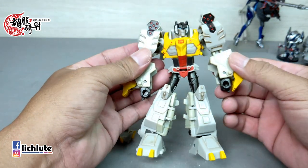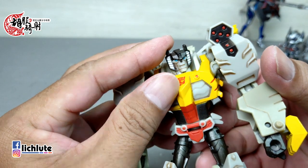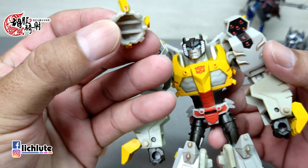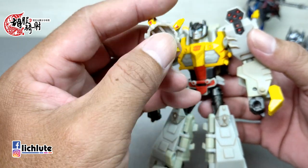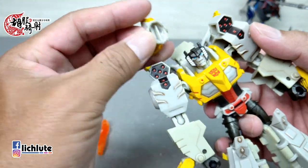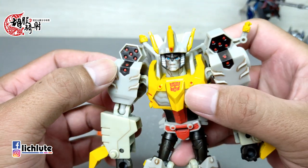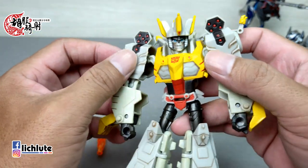首先是人形的美形度，我个人比较喜欢。除了头雕感觉有一点像猴子，特别是这两个尖角。它附带一个王冠，这是动画片里重要的剧情道具。王冠上有黄色涂装和红色宝石点缀，后面有个凸要扣在人形后方，内部有两个凹孔扣头上两个凸。带上王冠之后更像美猴王了，我觉得王冠带上去好像不是很好看。